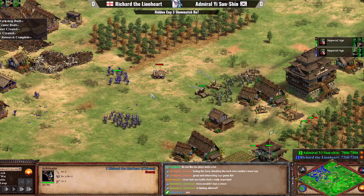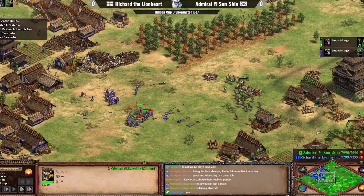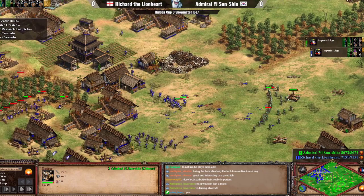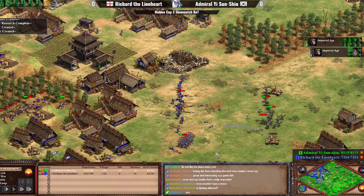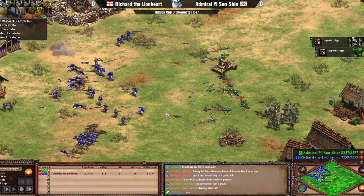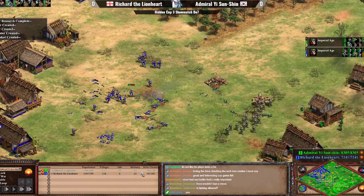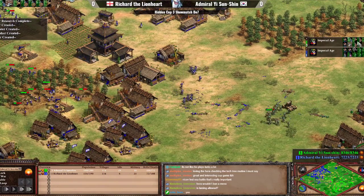For Admiral Yi, an argument could be made for mixing a few Light Cavalry to deal with the skirmishers — Onagers work as well. Oh man, that could have been a big Onager shot. One Onager goes down, but you could still land a decent shot. Eight-range Arbs can do decent damage from range. Two Onagers still alive — Onagers can't really get into combat, so this is still okay for Richard. But then a big boom happens, and even with two Onagers going down, this is going to be a major advantage now for Admiral Yi.